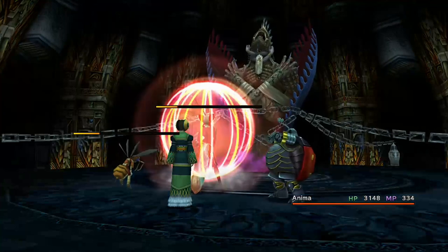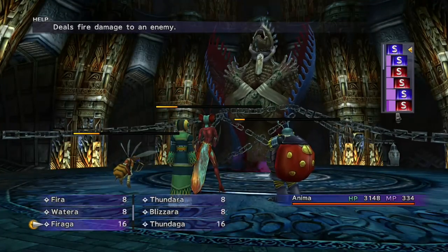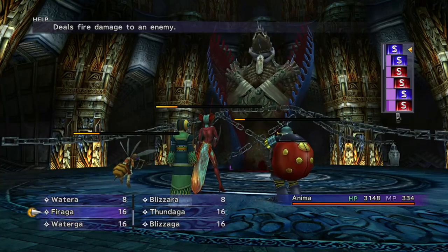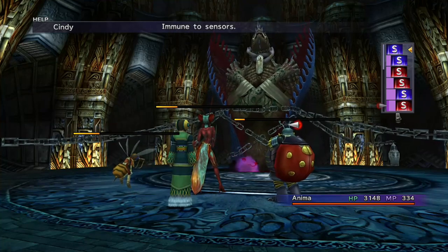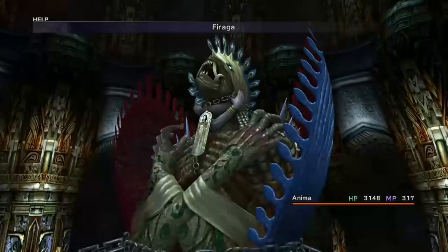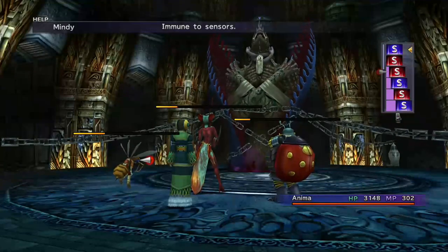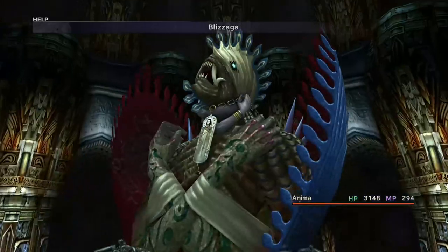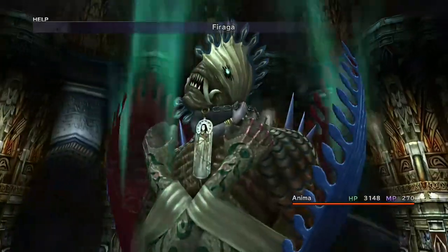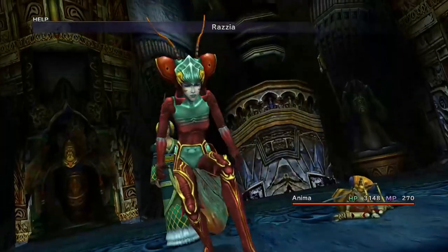You can also teach Anima Double Cast. She already knows the -aga spells, so you can use Double Cast with Flare, Ultima, or the aga spells. If you're struggling to hit any of the Magus Sisters you can use those spells instead. To recap, the key abilities for Anima are: Haste, Shell, Protect, Reflect, Dispel, and Double Cast. Later on I'm also going to teach her Flare.